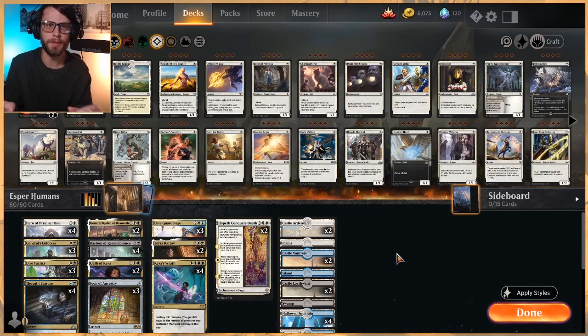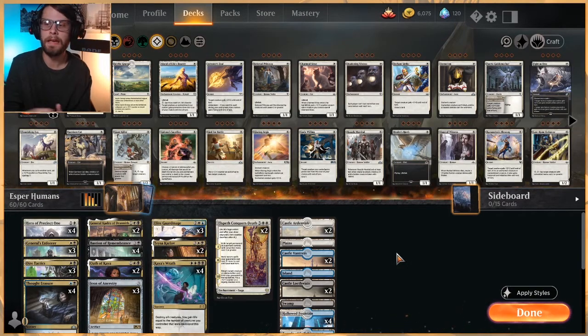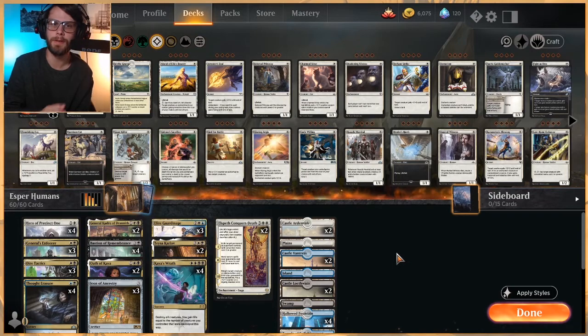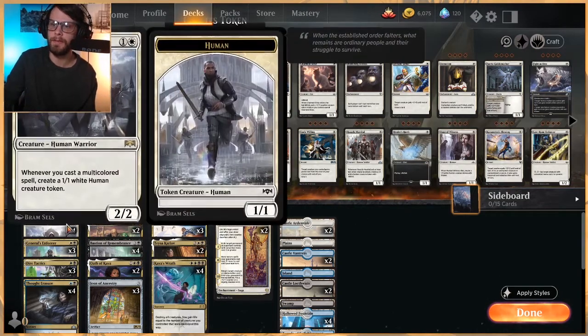What I mean as an overarching statement is it has the aggro elements of a lot of the humans lists, but it also has a little bit of a control element that I really, really like. We're going to get to see that hopefully played out as we go through the list.